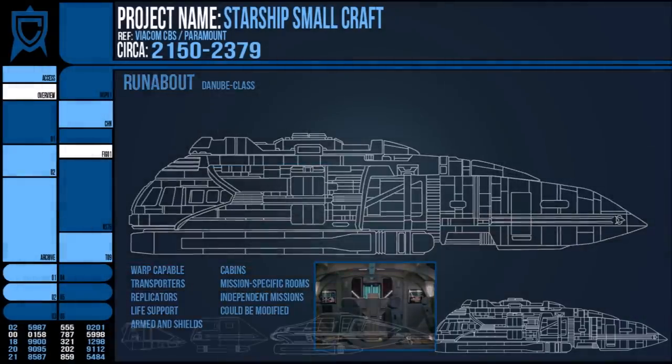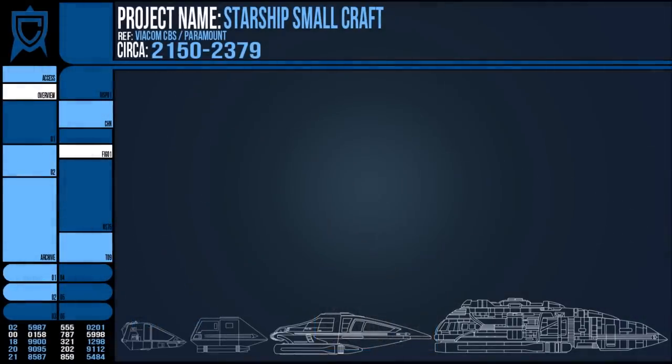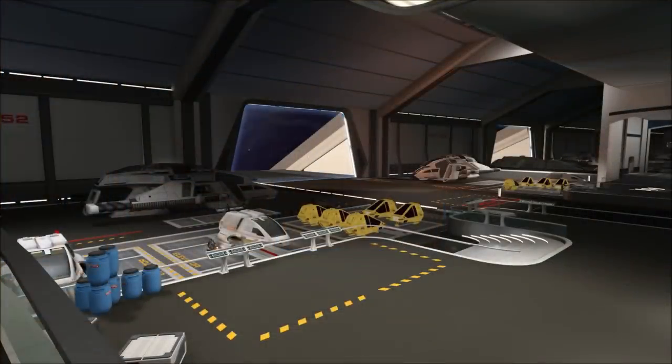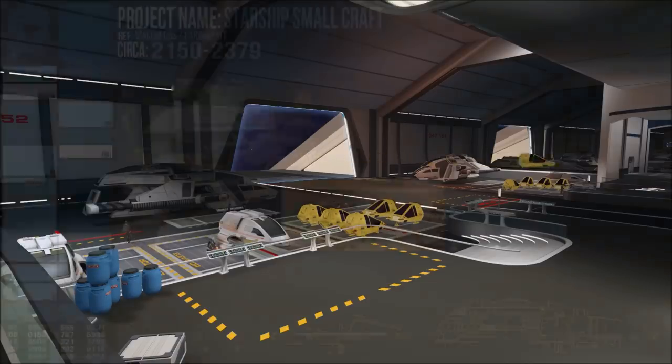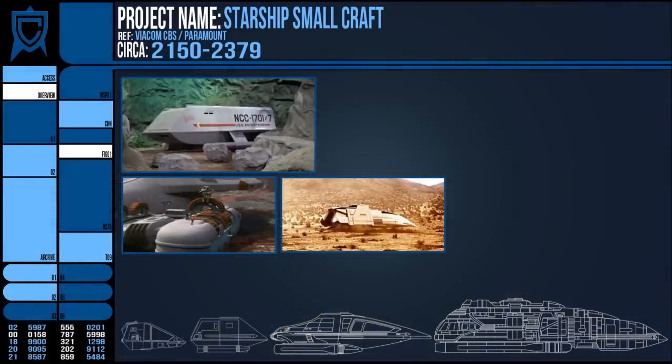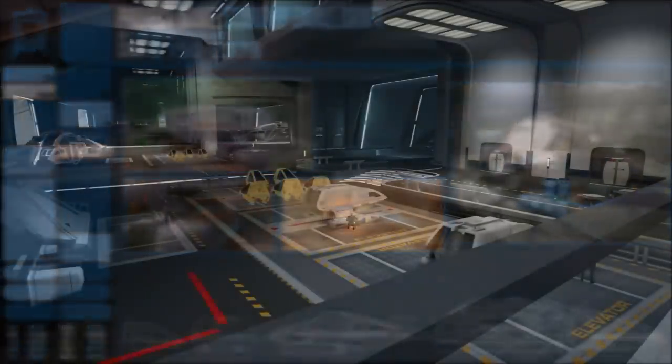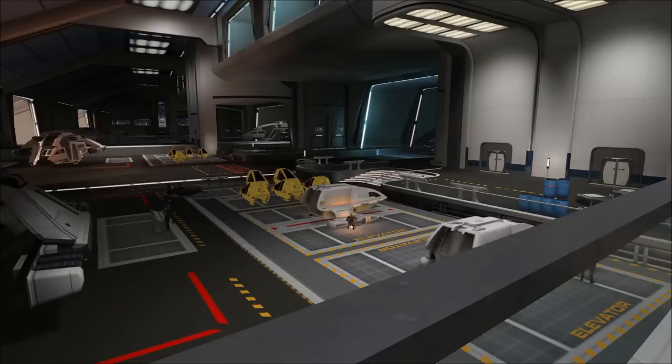All of these shuttles, runabouts and worker pods were capable of operating in atmosphere as well as the depths of space, and several could even be modified to work under greater pressures than a standard M-class. Alongside the vessels themselves, Starfleet's shuttle bays had maintenance pits that could open up to allow the repair or modification of their inventory of small craft, and some vessels had industrial replicators that could be used to manufacture entire components to replenish their supply.